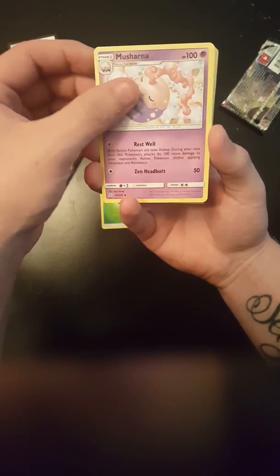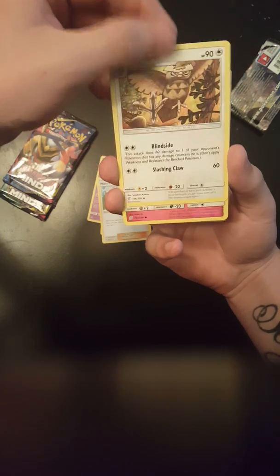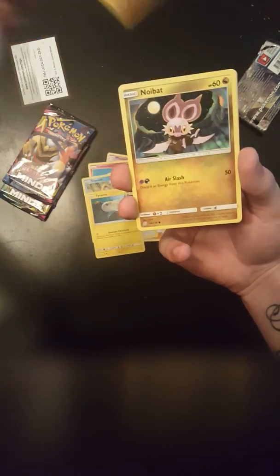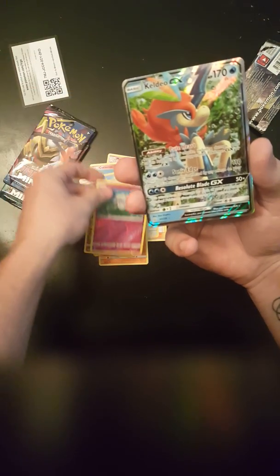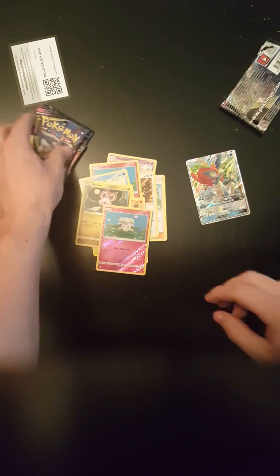One, two, five, four to the front — let's see. So: Leaf Energy, Musharna, Misty's Favor, Knocked Owl, Cottony, Snow Runt, Tynamo, Meditite, Noibat, another Cottony — and Caldeo GX! Nice. So right off the bat, get a nice GX.